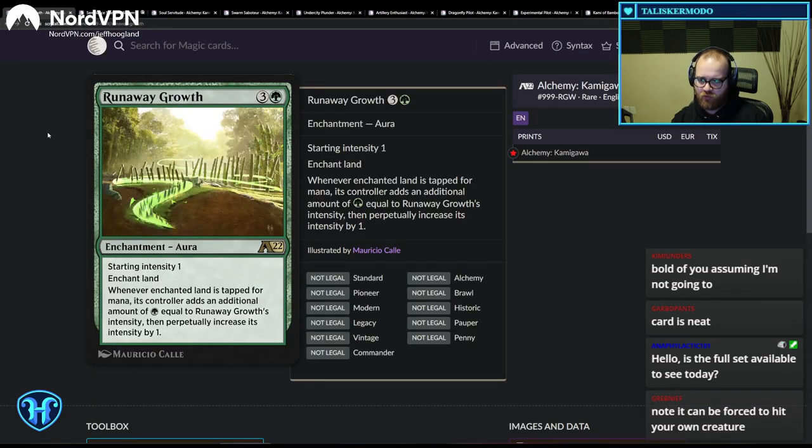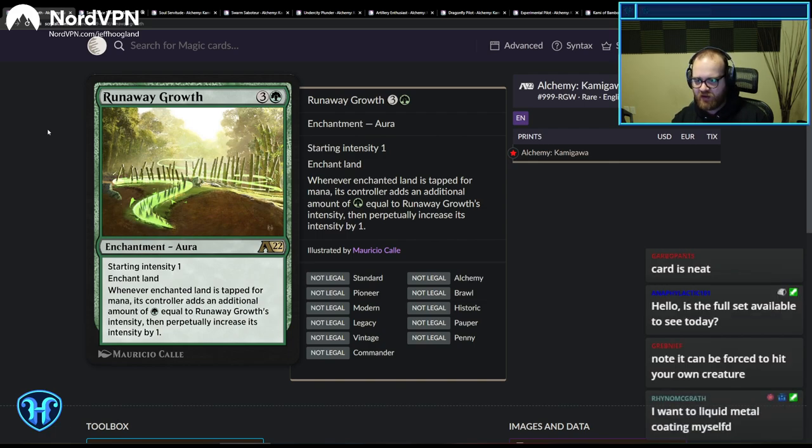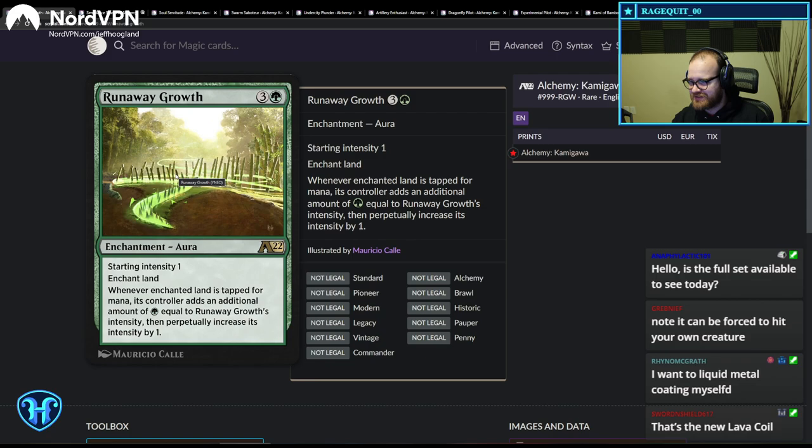Runaway Growth. Starting intensity one. Whenever the enchanted land becomes tapped for mana, its controller adds green equal to Runaway Growth's intensity. This is too slow for Alchemy, but it's a gas Brawl card. By the time you're paying four mana, this is not good enough, but it's a really neat design.